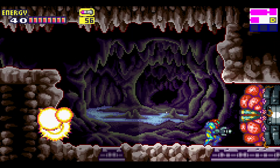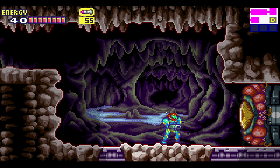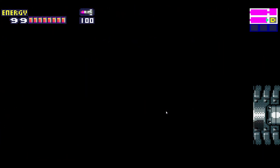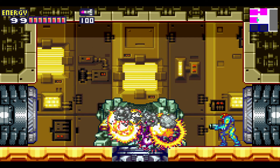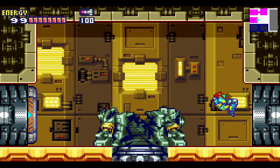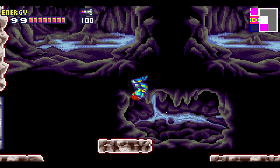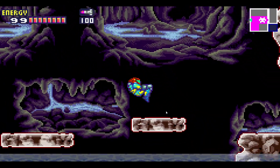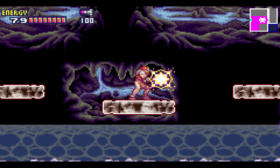Boss door! These enemies are one-shot with super missiles — look, there you go. So now this is the Varia Suit boss. He'll just run against the wall. To start this boss fight, go to the third platform right here, hold your charge shot, and shoot in the middle as much as you can.